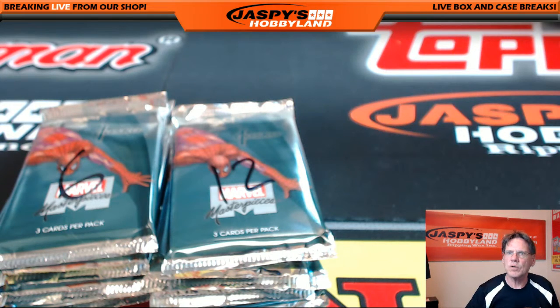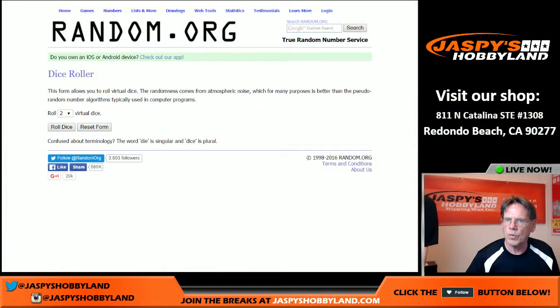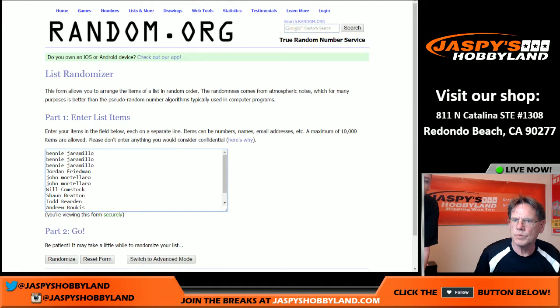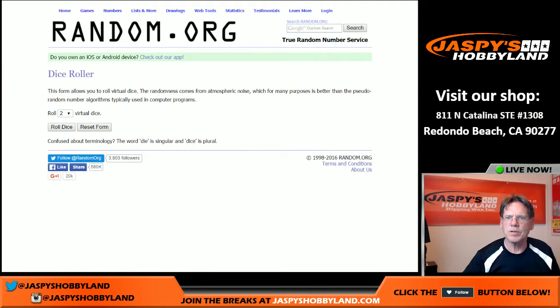So let us pause the video — you can just go right into it. So what you do is you switch over and you don't need to randomize the numbers. Let's say Benny came on one, then he gets pack one. Then you just print out that list. We got Nick in the office — Nick is here, thank you Nick.